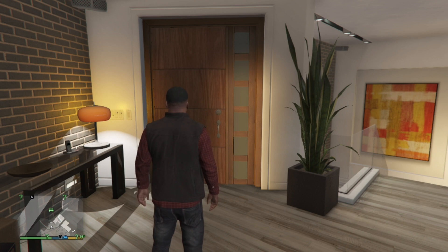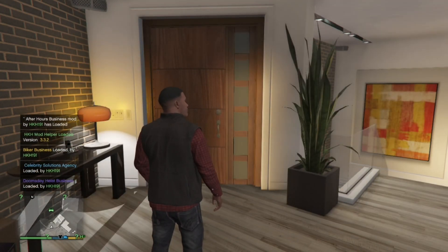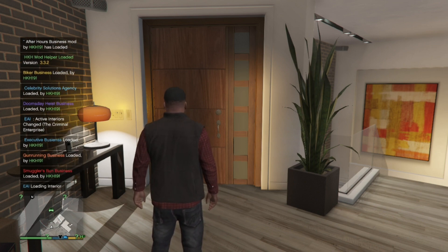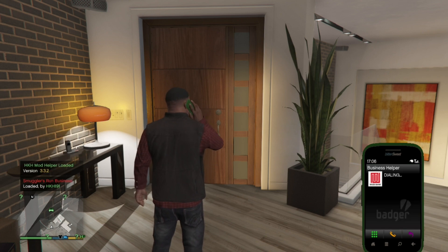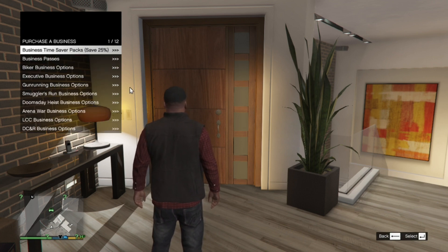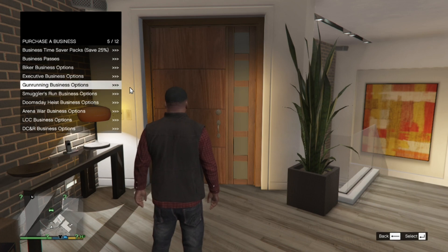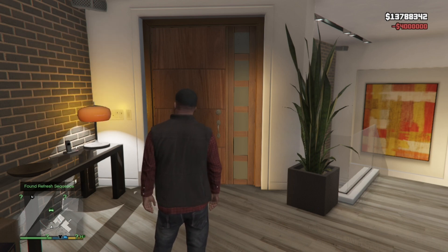Next go to your keyboard and press Insert. Your game will freeze for only a few seconds — don't worry. There you go, my game is now back with no errors whatsoever. Next open up your phone, go to your contacts again, then go to Business Helper, wait a few seconds, then go to Purchase Our Business. The business I am purchasing is the executive business, so go to Executive Business — or gun running or whatever business you choose. The business I'm buying is the Maze Bank Tower, then there you go — I have purchased that business. Exit out of your menu.